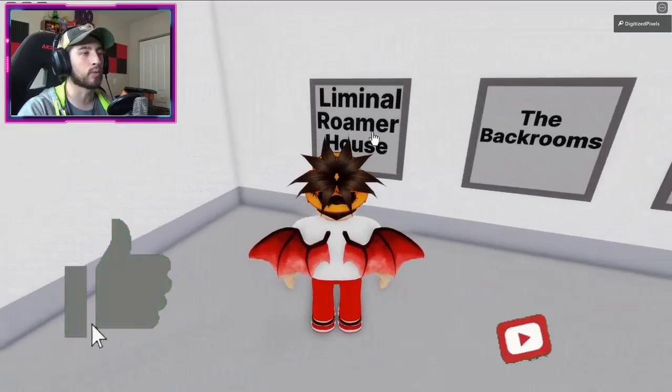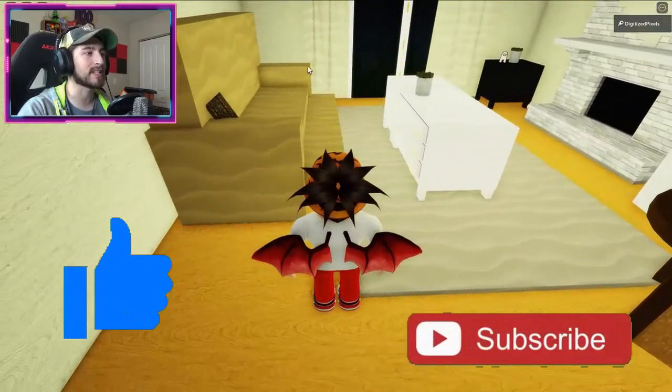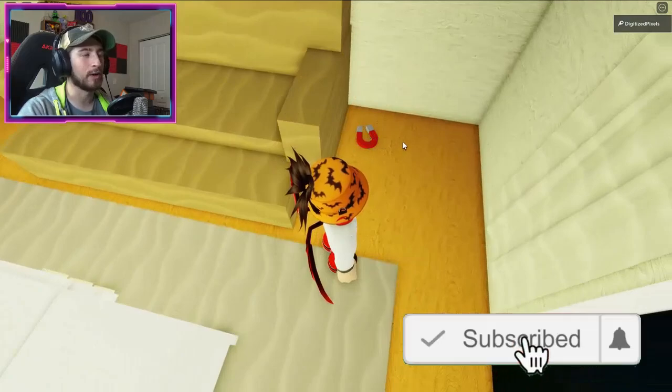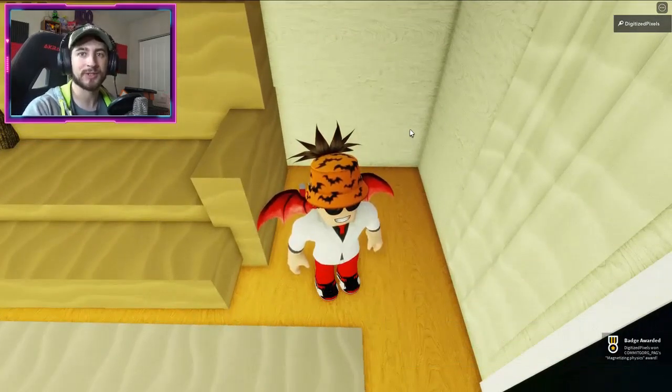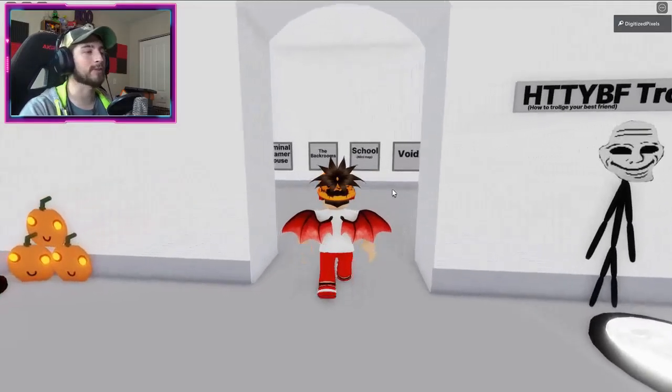The Magnetizing Physics badge is also in liminal roamer house. This time, look on the side of the couch — there's a little magnet. It's so magnetizing, you get the badge.